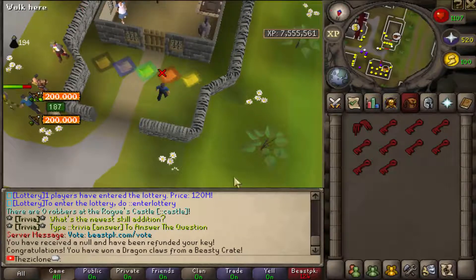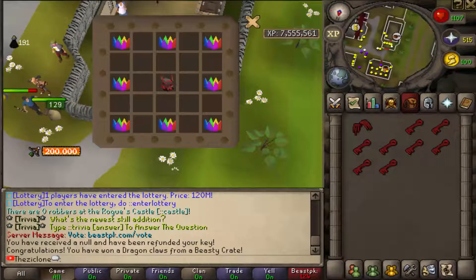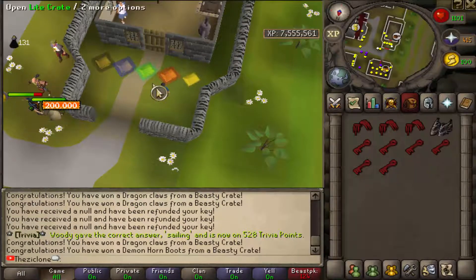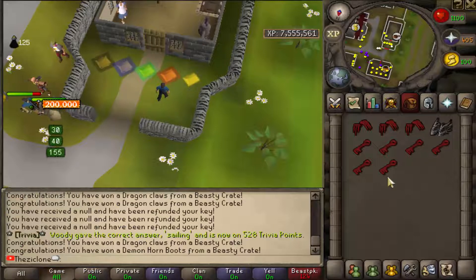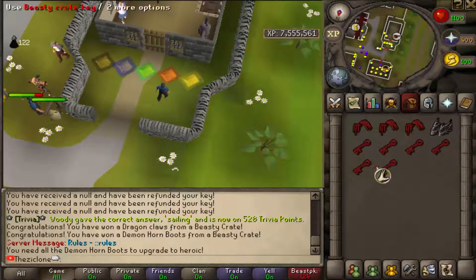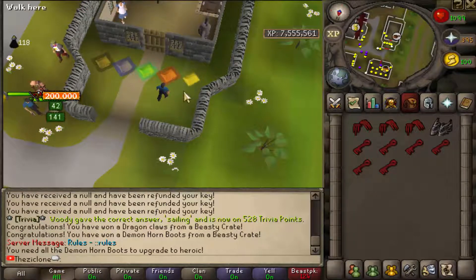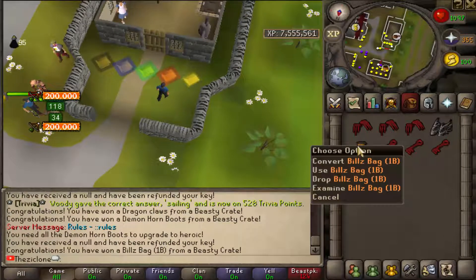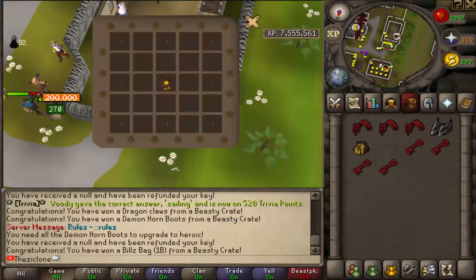I got null — well then. And I got some claws, cool. I'll be back if I get anything pretty cool. I got some Demon Horn Boots, those are pretty cool. Can you upgrade these things? You need all the Demon Horn Boots. I'll be back if I get anything other than claws or Demon Horn Boots.